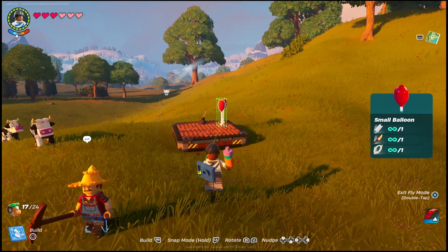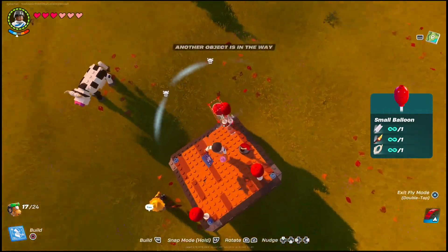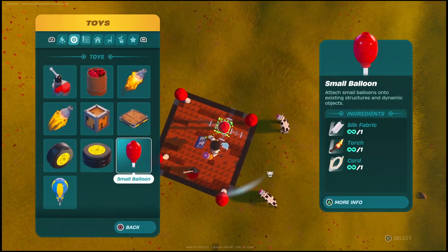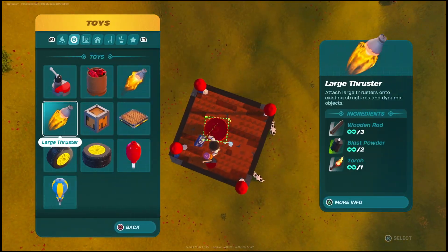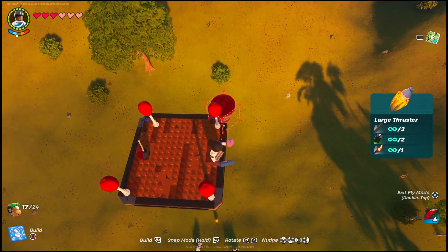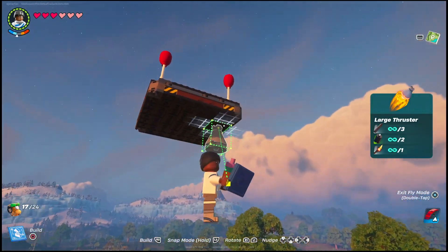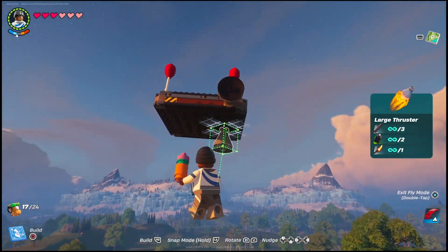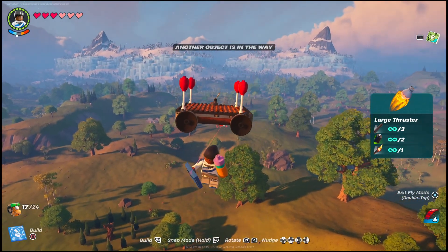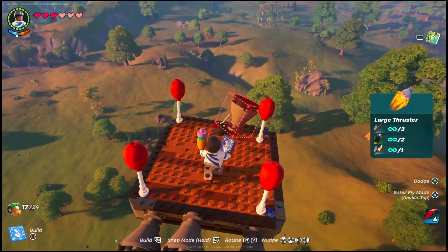As you can see, if you get the small balloons or the large ones, you just simply have to place them on the platform. This will cause the platform to actually levitate. If you ever want to come down from the platform, you can either jump or just simply break the balloons to come back down. The next thing you're going to want to do is get the thrusters. You can slap the thrusters onto the back or even the bottom of the platform, and once you do this, you just have to hit the activator switch and it will activate the thrusters to turn them on and off.